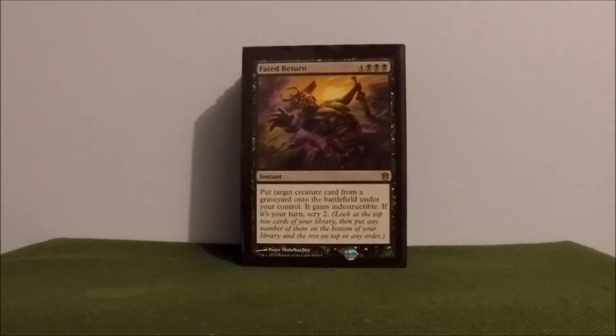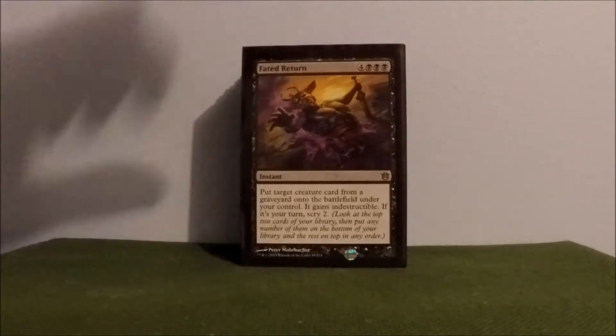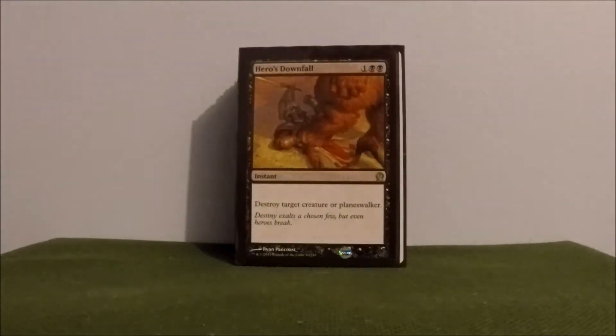Faded Return — a fun, annoying instant when it goes off. You get a big creature from the graveyard that gains indestructible, and as a bonus you get to scry two. It is a high converted mana cost, but when it goes off, it's fun. Hero's Downfall — destroy target creature or planeswalker. Great spot removal.